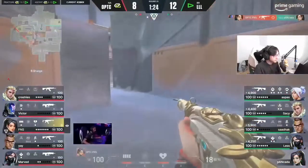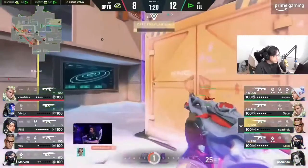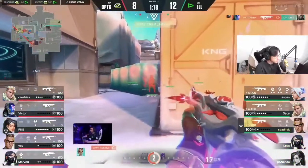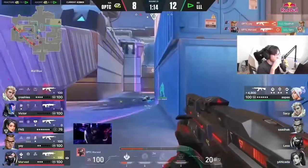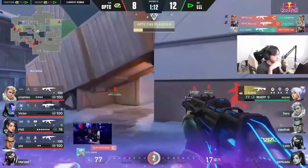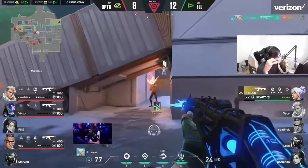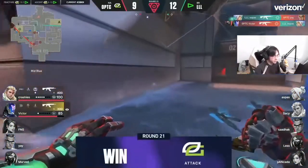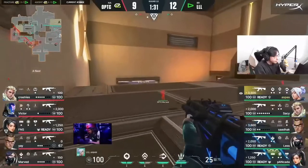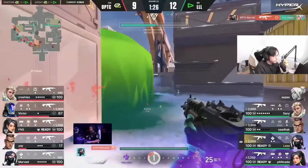Avoided that drone — I like the flash play through the smoke, detecting a weakness that mid play didn't have the utility to cover. The wall's going to be broken though — they can't commit to the plant, instead they stand and fight. That's exactly what they needed to do — aspas the last man alive. Very careful — three kills for him again! He literally did his job.